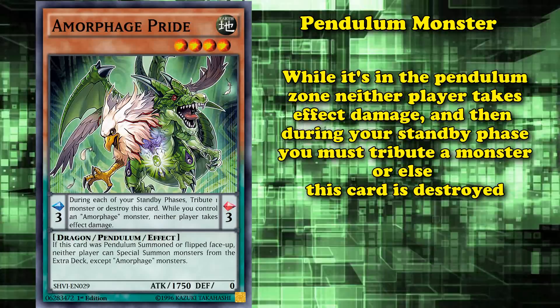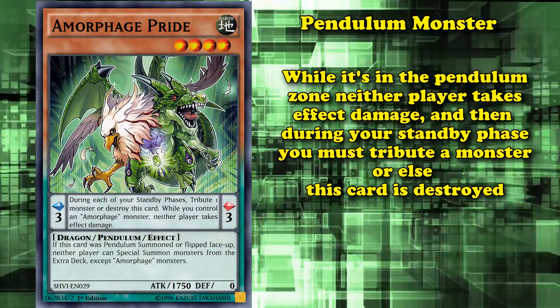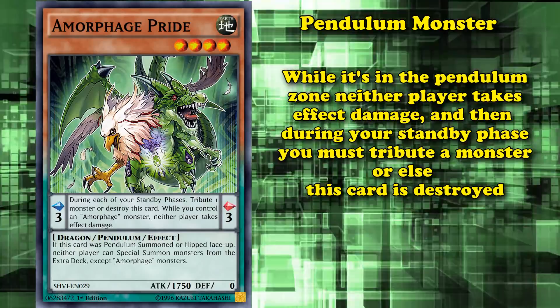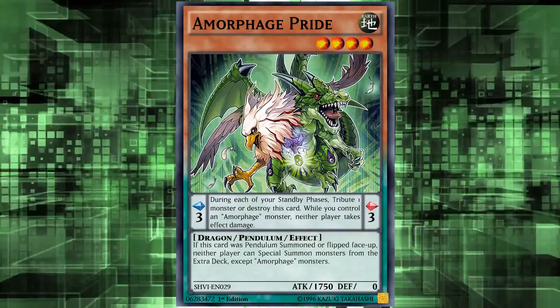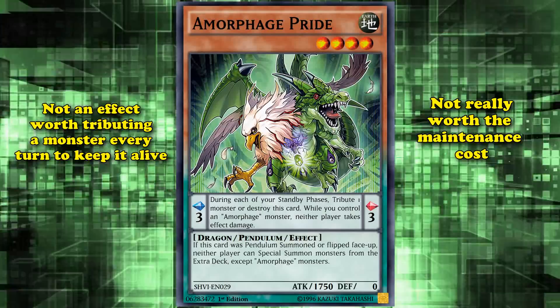Basically all of the Amorphage monsters have this maintenance cost while they exist as a spell card in the Pendulum Zone. Pride is highlighted here because it has one of the worst effects out of all of them — all it does is negate effect damage, whereas some of the others negate stuff like all spell cards or trap effects, which are much more useful and worthy of their maintenance costs. Pride isn't really worth the maintenance cost, as it's not a great effect to have to tribute a monster every turn to keep it alive.